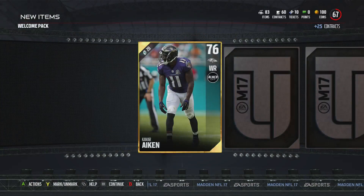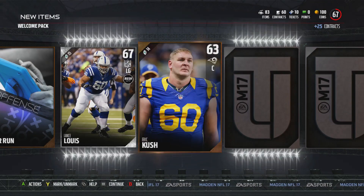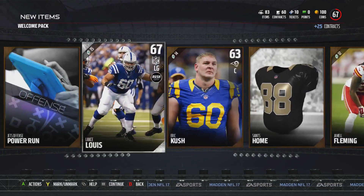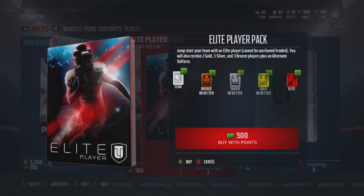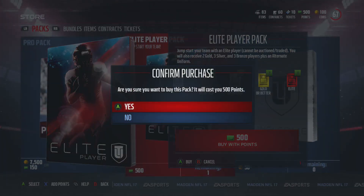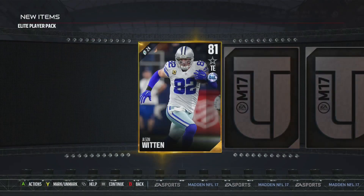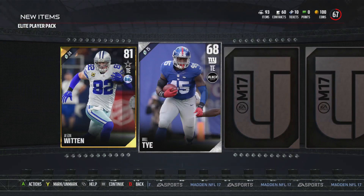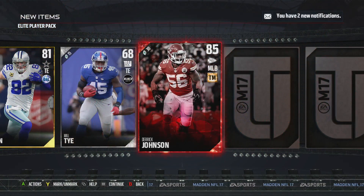Welcome back. Starting off with a Kamar Aiken — starting off with a gold. I'm buying this elite player pack, it's a must. Jason Witten — that might sell for a bit. You can sell the gold, you just can't sell the elite. And we get Derek Johnson. It's a nice middle linebacker to start off the season with.